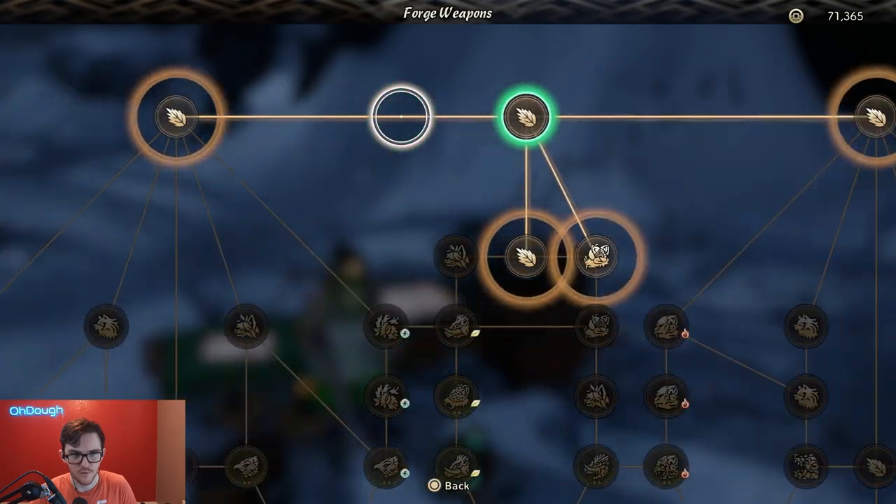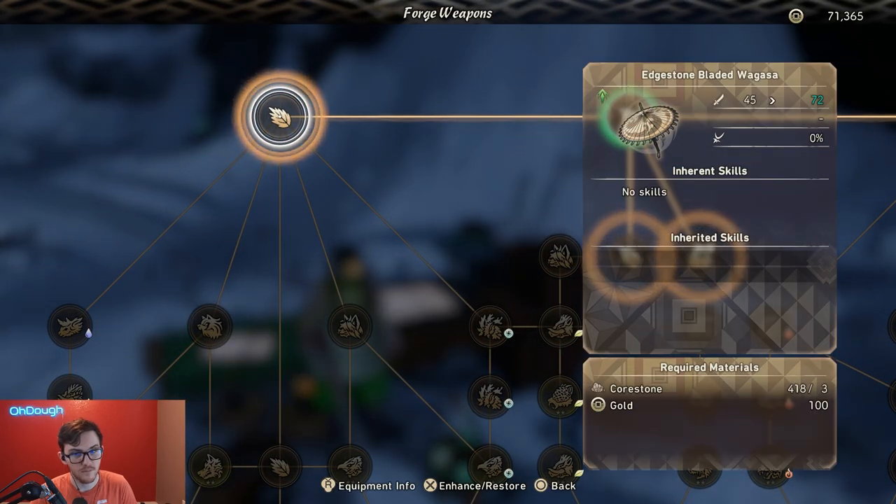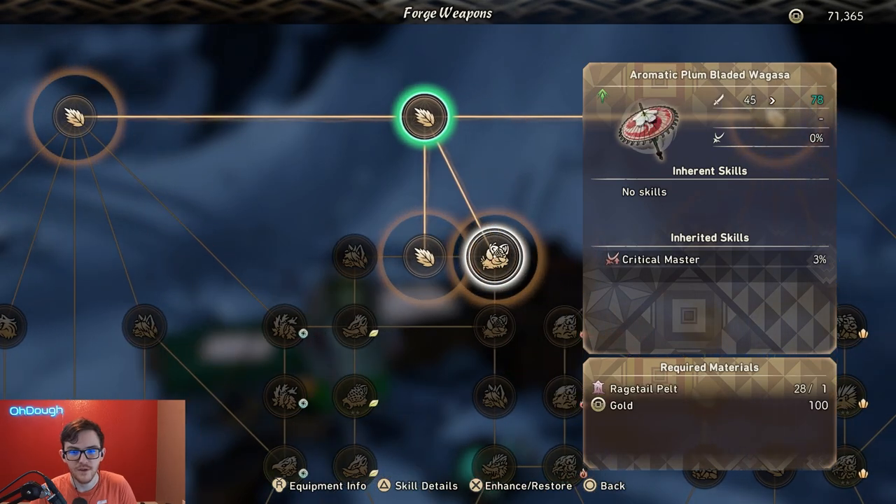You start from here and you can choose: you're going to go right, which gives you no buff; left, which also gives you no buff but you get more raw damage; or you're going to go bottom, where you get inherited skills.